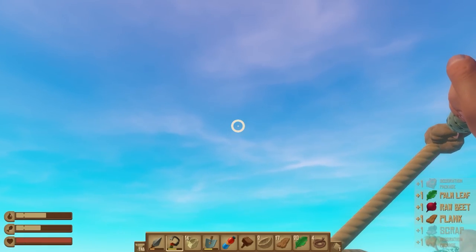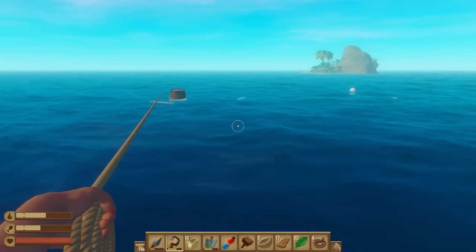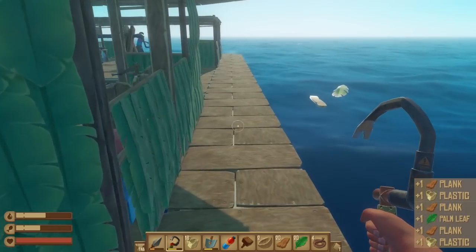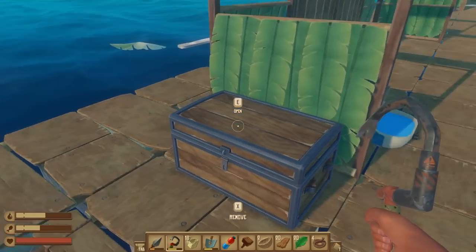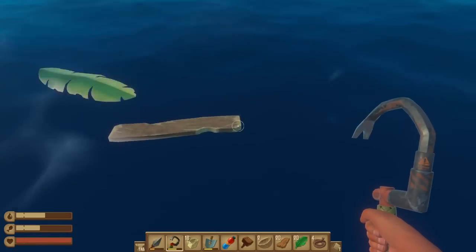I'm not sure if the nicer wood has any greater durability in regards to shark attacks or not, but we can always reinforce the outside once we know where the outside is going to be. That is definitely a thing we can do.